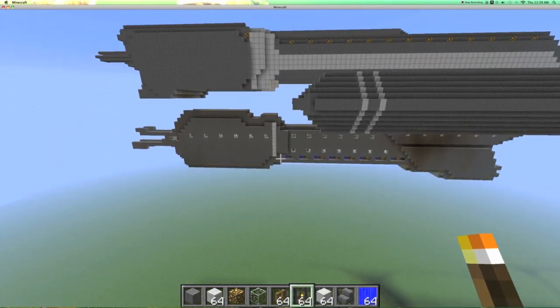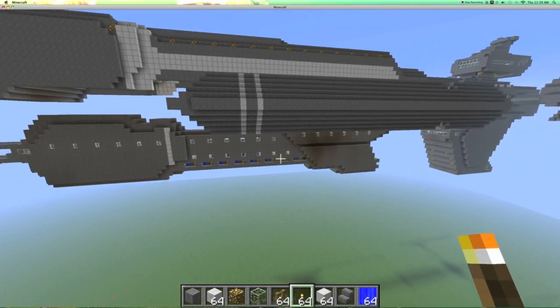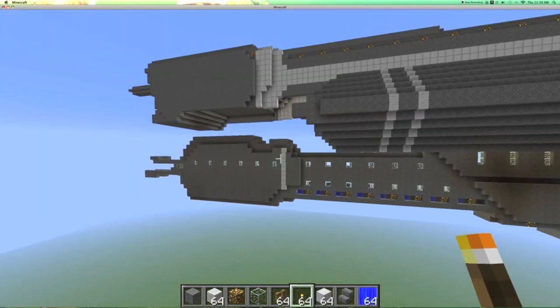Down here on this side, there's normally a huge cut which kind of looks pretty good. But I added some ODST drop pods — that's them down there — and we'll get into them a bit later.